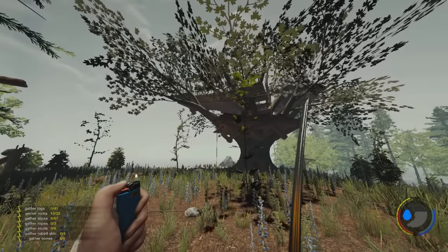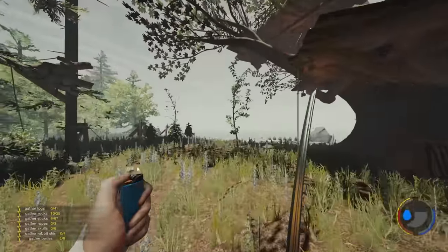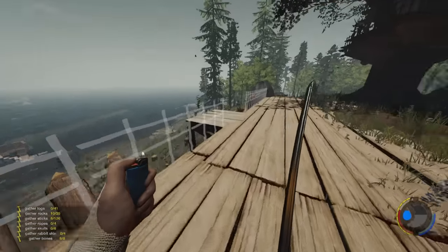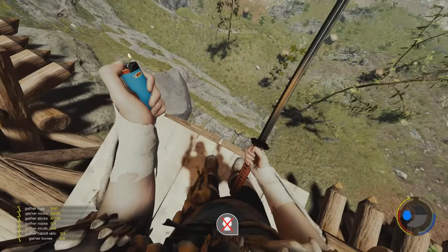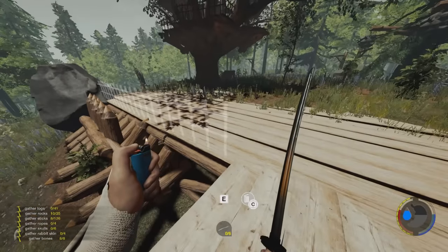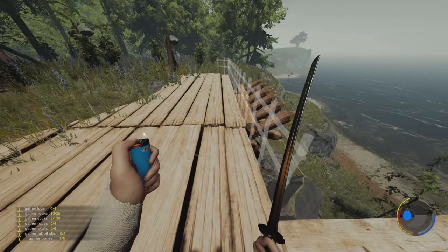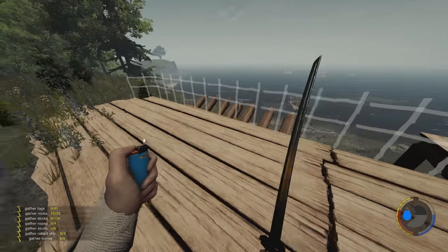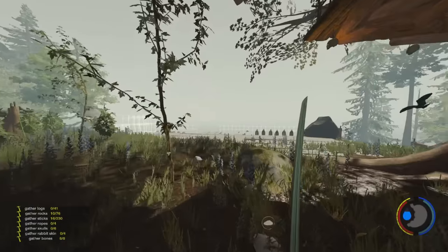Welcome back everybody, Brawbent here. Today we are back in the forest and I want to start working on this area over here. I'll quickly set up some fences right here and then put a rope down below my feet. One mistake we made last time in season one was we placed too many log holders in the docking port kind of area, which caused a lot of lag.